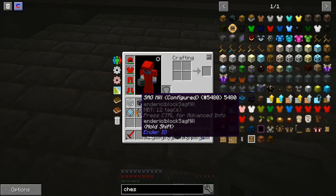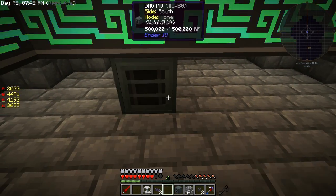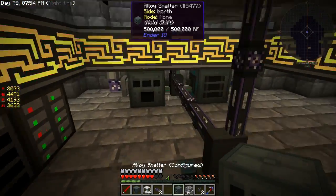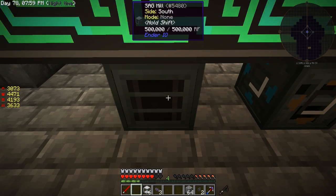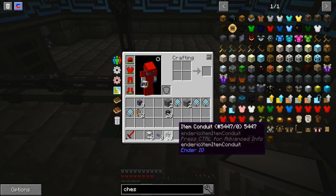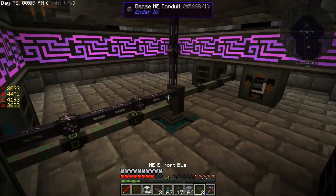On the other side we'll have the same thing but this will just be for auto crafting. I'll have them wind up across from each other — alloy smelter and mill — and then we'll have our cable coming there to power it.